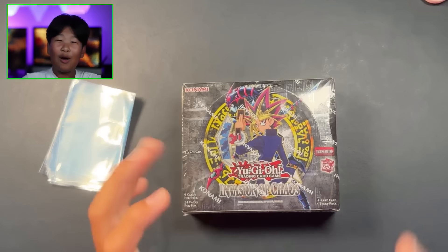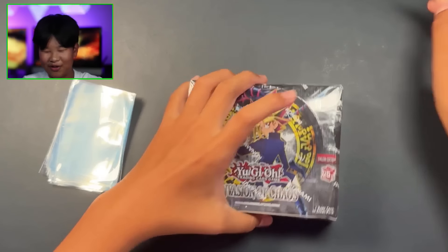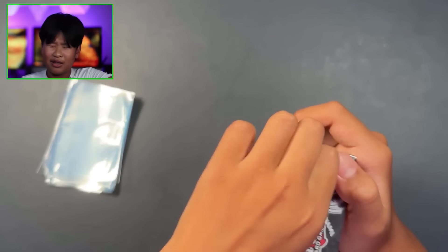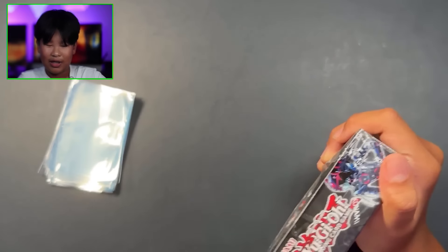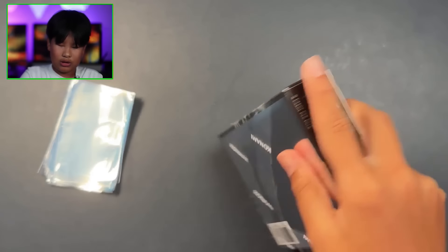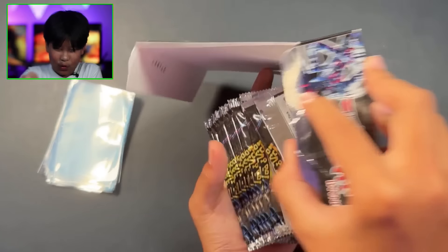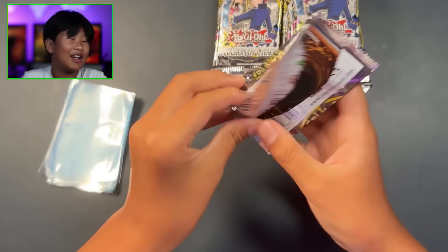A lot of really cool ones. I want to get Chaos Emperor Dragon - Envoy of the End - or Black Luster Soldier - Envoy of the Beginning. I chose Invasion of Chaos because that is the set where you can get them in secret rare. I'm not sure about Black Luster Soldier, but you can get Chaos Emperor Dragon. Just wish me luck guys! Okay - 24 packs of Invasion of Chaos, let's get it cracking!